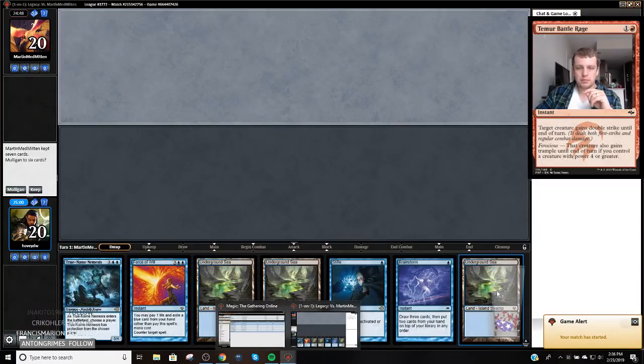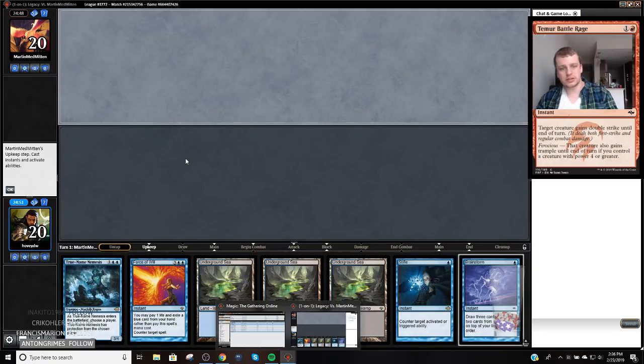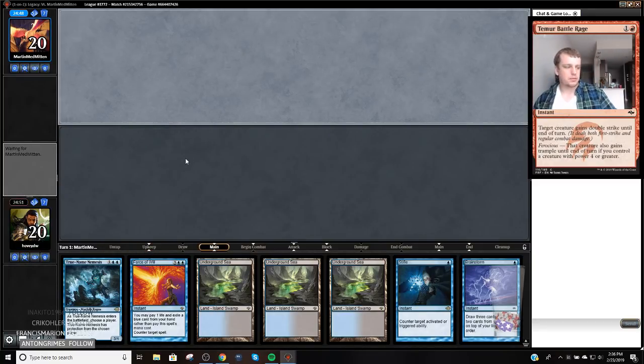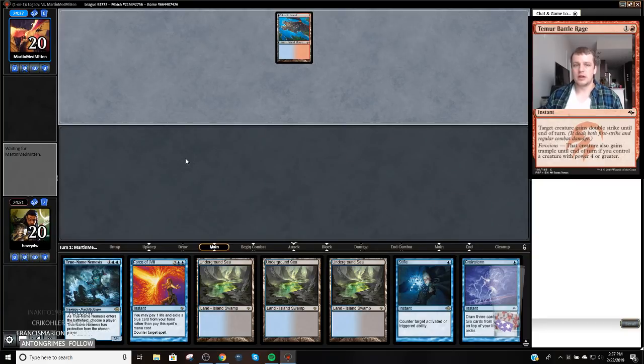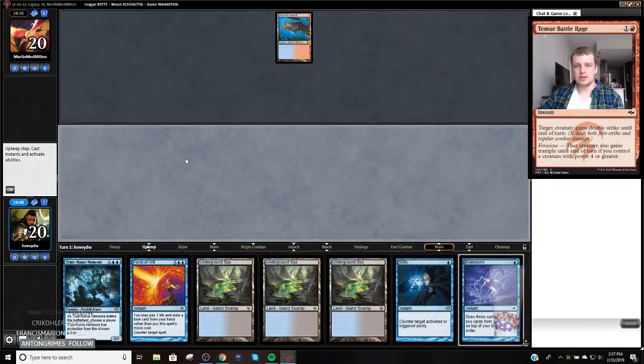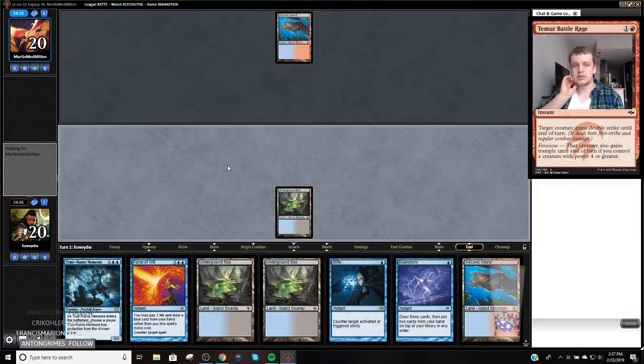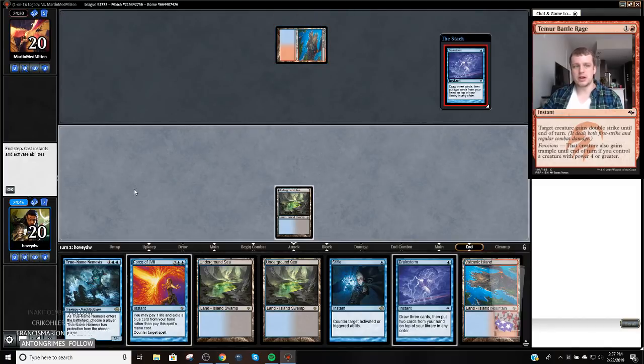Okay, so what do we got? We have a pretty medium hand all the way around, but I don't think I can mulligan this. I've got a Brainstorm to cast, we could get locked, but we have a Force and a Stifle. So hopefully we can play. Hopefully we can Stifle them out or something here to catch us up. Our hand's a little awkward to say the least. Land go is nice, fixes us with our color issues. I might Stifle a Wasteland here if my opponent goes for that.